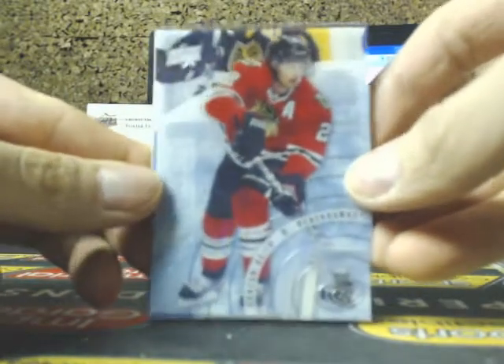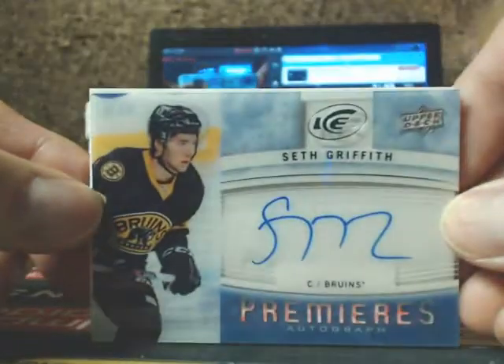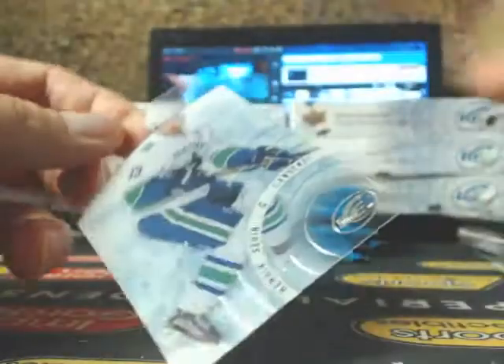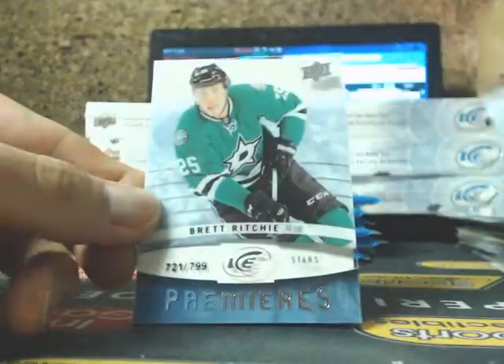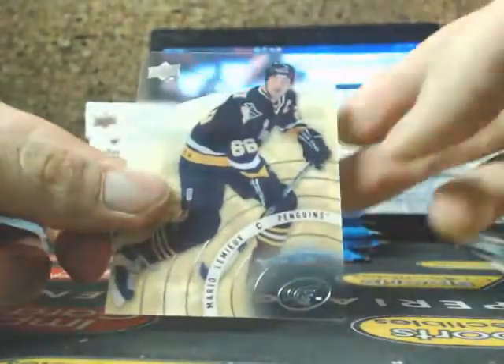We have a Duncan Keith base. Ice Premieres auto going to the Boston Bruins — that was Seth Griffith — and Henrik Zetterberg. So the audio is pretty good — or not bad. Pavel Datsuk. Ice Premieres of Brett Ritchie for the Dallas Stars, and Mario Lemieux.